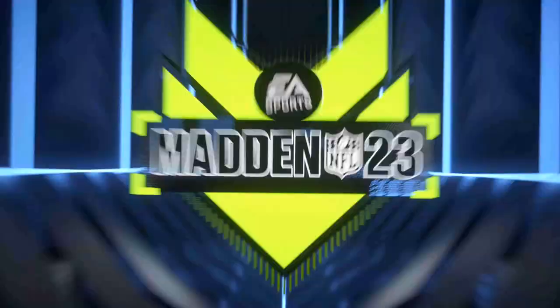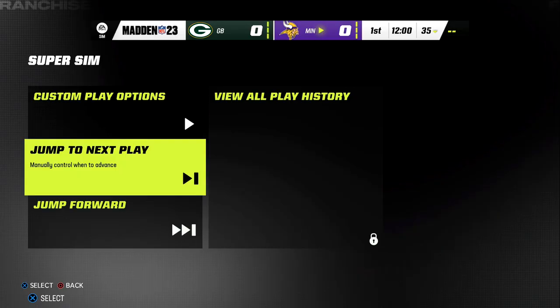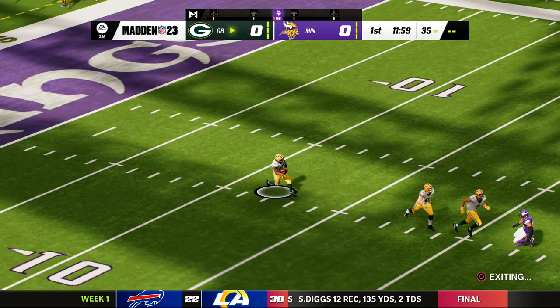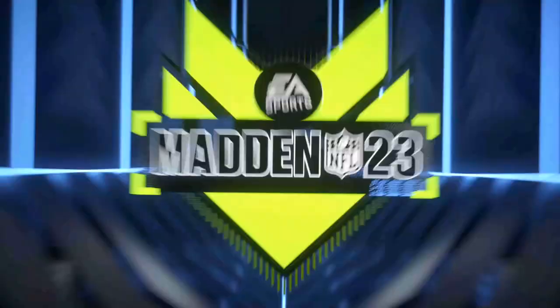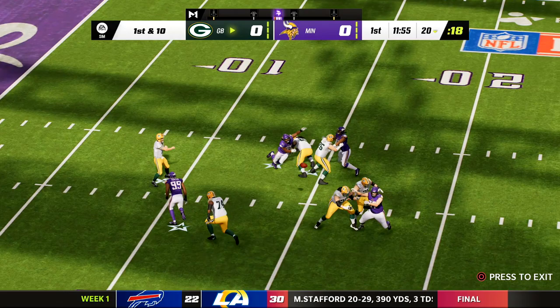Let's see how this series gets underway. Green Bay opening with the football. I just hope this secondary does well against one of the weaker receiving cores in the league. They start with the throw here — Rodgers completing, and that might be their best receiver, Aaron Jones. He and A.J. Dillon, a nice one-two punch in the backfield. I think Jones will be used a lot as a receiver this season.